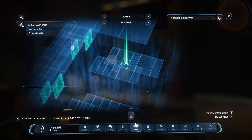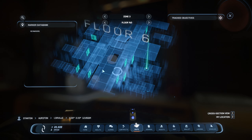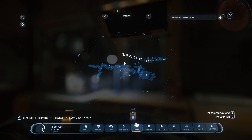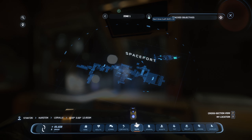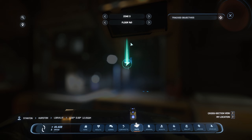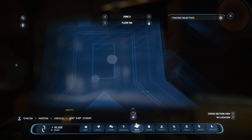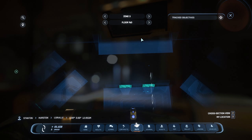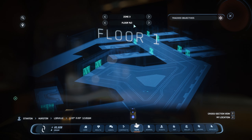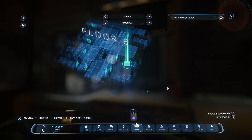I can remove the marker by going to the marker data bank and deleting it. You can also change zones — Zone 1 is by the spaceport, Zone 2 is the central business district, and Zone 3 is where we are now. There also appears to be a floor selector for different floors of the location, though it seems a bit broken right now — it's not labeling floors clearly. That's pretty much it for the map.